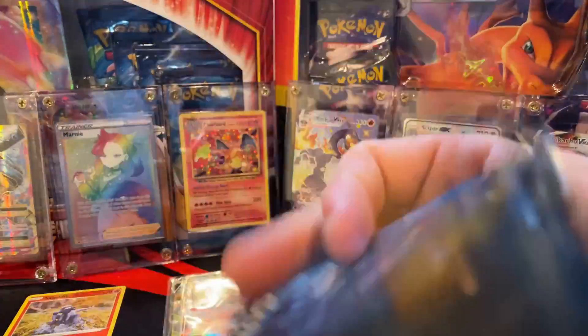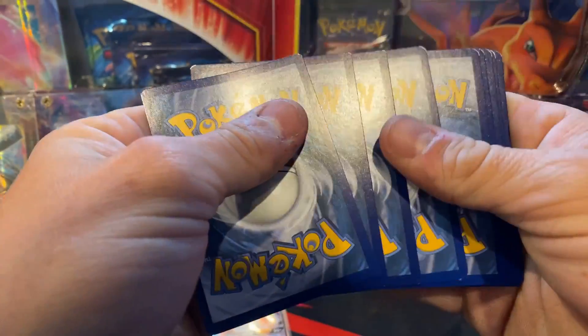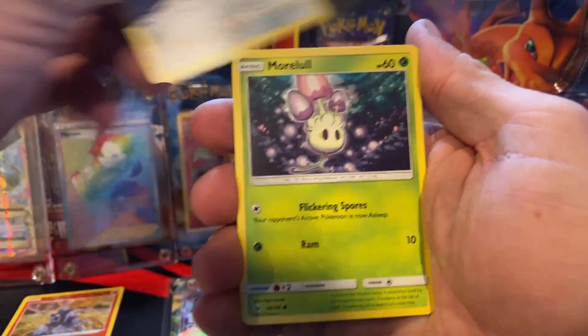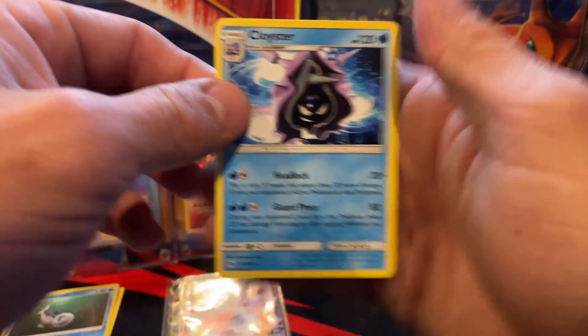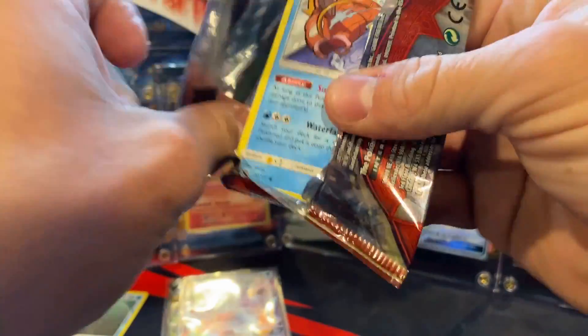I am going to open that Evolutions pack for sure. Sun and Moon base set first — let's see what we can get. Metal Energy, Charmander, Poison Barb, Team Skull, Caterpie, Skarmory, Marill, Chinchou, Cutiefly, Whiscash reverse, and then a Cloyster non-holo rare.